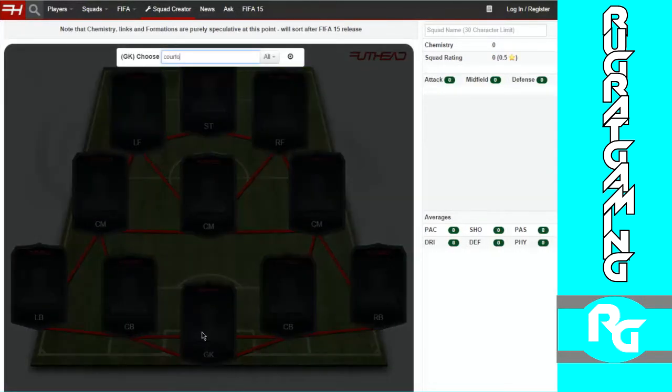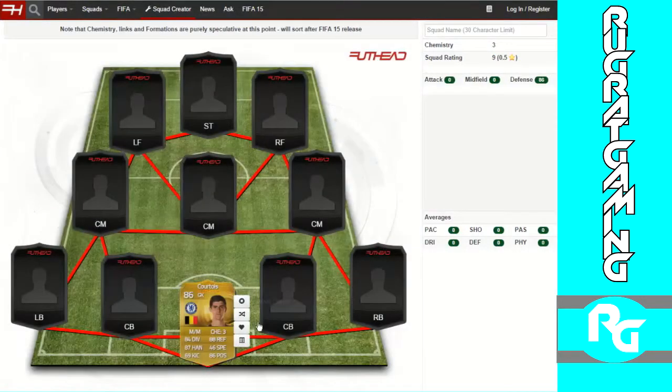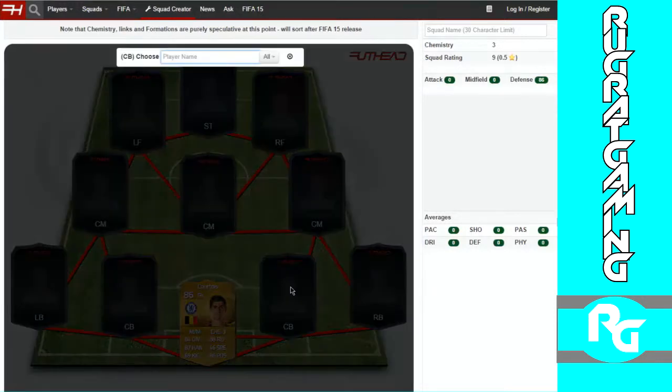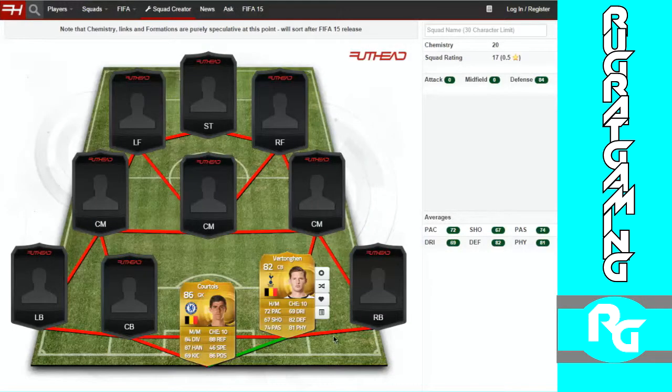First, starting with Courtois — in my opinion, probably going to be one of the best goalies besides Neuer in FIFA 15 overall. He'll probably be a great buy. He's tall, he's got the diving, handling, reflexes, and positioning — exactly what you need for a goalie. Right center back will be Fofana.